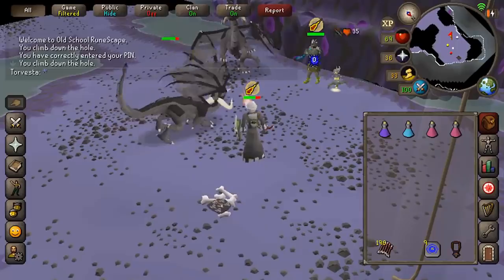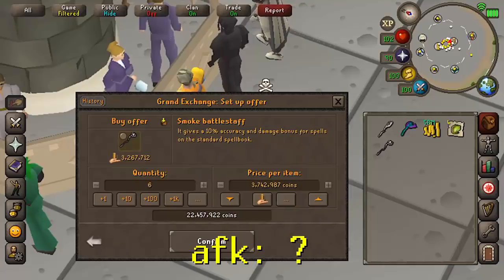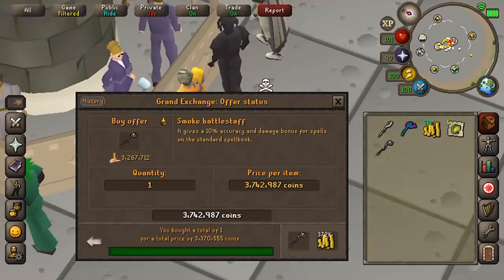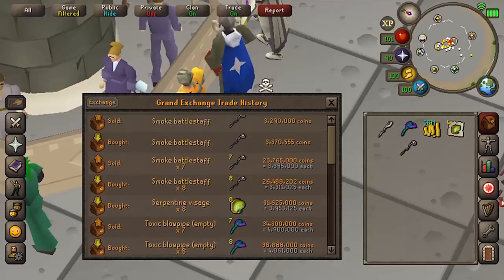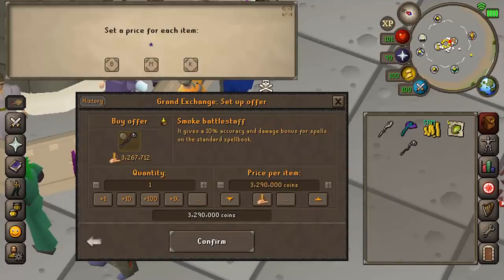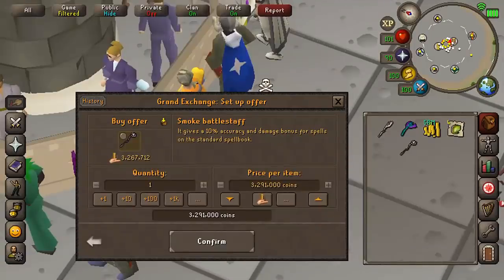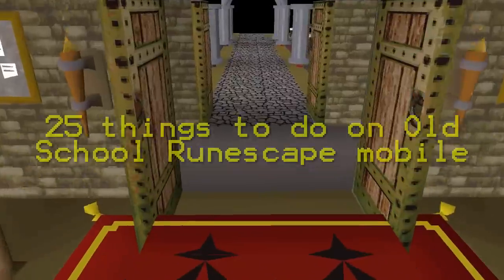Lastly, flipping on the Grand Exchange — you buy items for less and sell for more. It's recommended to have a fair amount of money, obviously the more you have the more you can potentially make, but there are actually no requirements for this. It's perfect for OSRS mobile because you can be outside living life, check your phone, and update your Grand Exchange every now and again since you don't have to be constantly flipping — you need to wait for stuff to buy and sell.